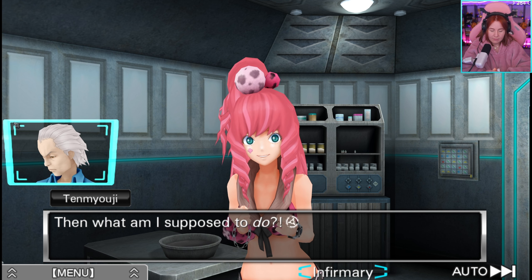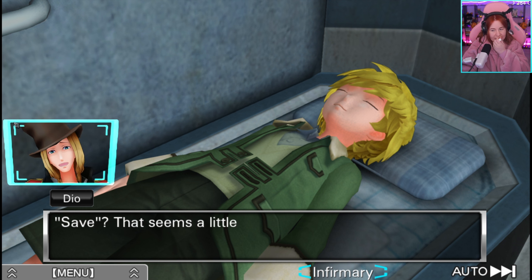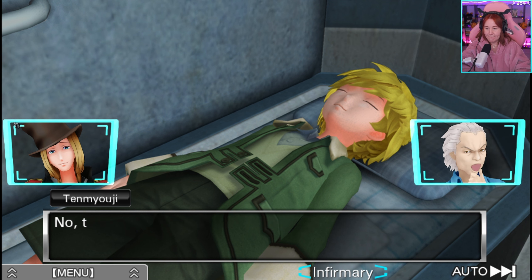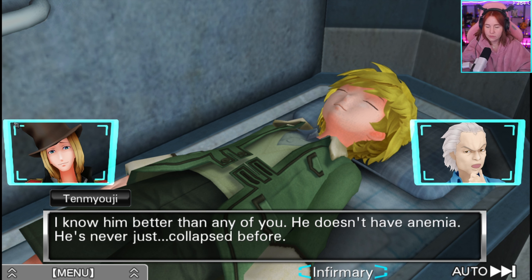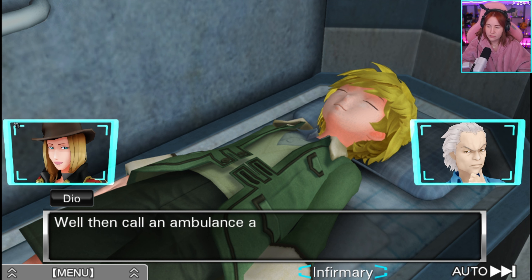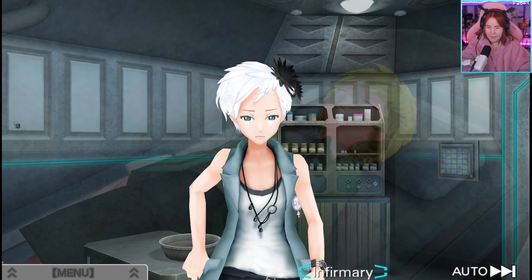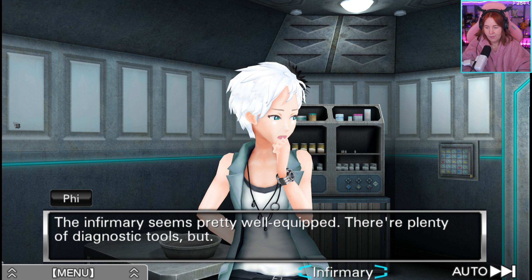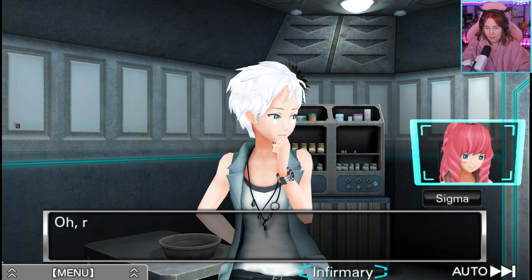Then what am I supposed to do? I have to save him. That seems a little extreme — maybe he just has anemia or something. Nah, that's not it. I know him better than any of you — he doesn't have anemia. He's never just collapsed before. Well then call an ambulance and stop freaking out. You son of a bitch, this is serious. The infirmary seems pretty well equipped with diagnostic tools, but without a doctor there's not going to be much we can do.